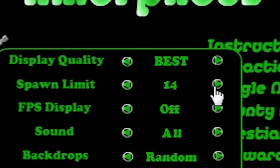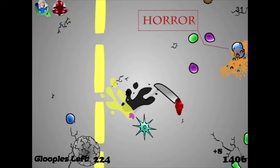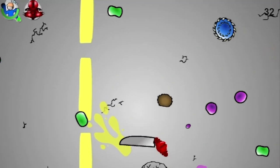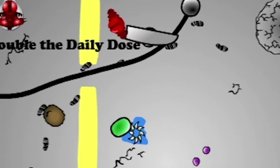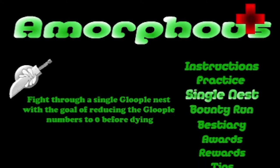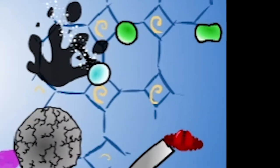But when you set the spawn limit to 20 and get surrounded by 8 different types of aptly named Glooplas, you will realize that the simplicity is long gone, giving way to complex, emergent, and most importantly challenging mayhem. There are only two game modes with three difficulties each, as well as a practice tool, and honestly, that's more than enough.